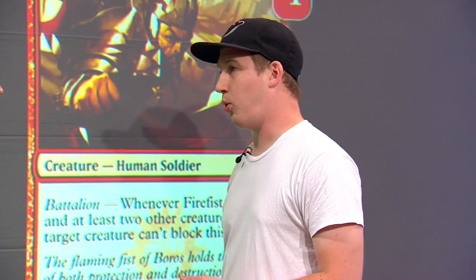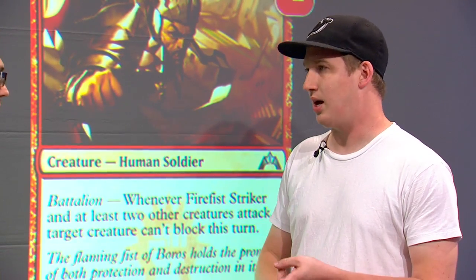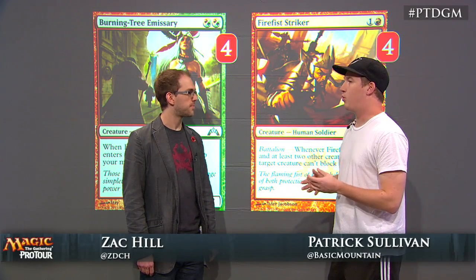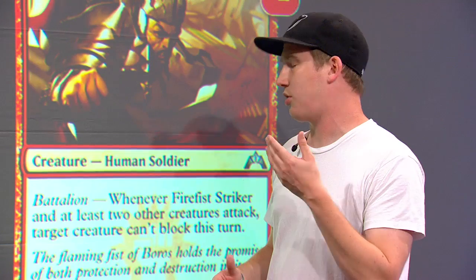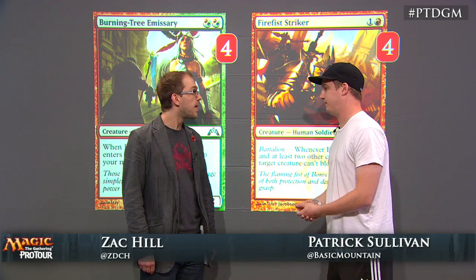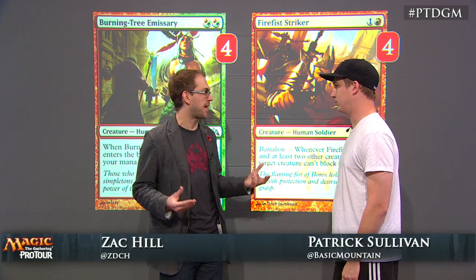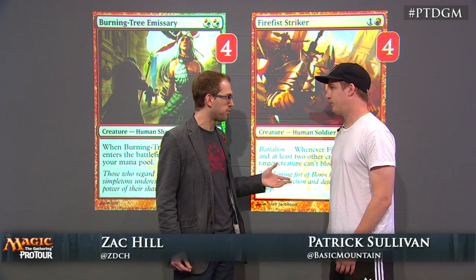Fire Fist Striker is very important for beating the green decks. Most of their plans involve clogging up the ground with things like Voice, Loxodon Smiter, or similar. They grind the game down to where they can start taking over with big creatures or Advent of the Wurm and populate. So Fire Fist Striker is very important on turns 3, 4, and 5 for pushing through their defenses. Between Fire Fist Striker and Legion Loyalist, you won't get ambushed by Advent of the Wurm as often as one might expect — once it's on the board, Fire Fist Striker can power through that.